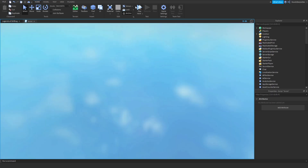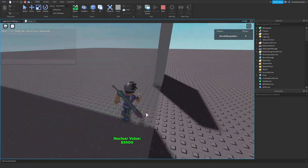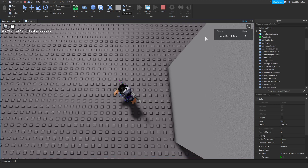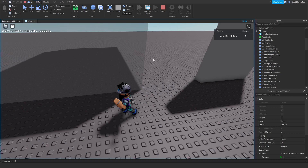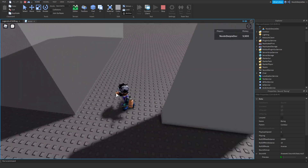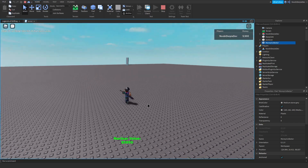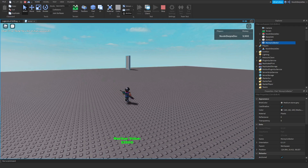I did something wrong — it has to be inserted into leaderstats and not the player directly. Sorry about that. Let's test again. Get money. We cannot go through this part. Now if we walk through the money collector we do not get money — that's because of the anti-detection. We have 5500 now, and since the threshold is set to 5600 we don't get anything. Now if we wait for it to drop to 5600, we can walk through and successfully collect all our money.